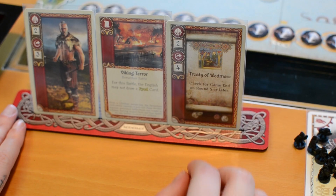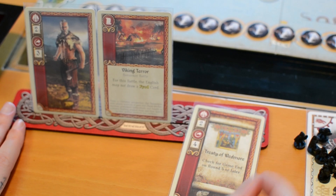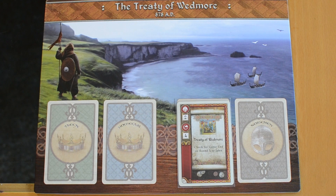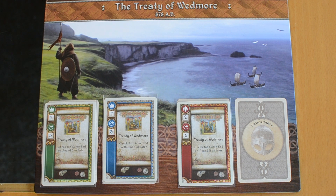The English side wins if at the end of any round there are none. Alternatively, the game can end with a treaty. Each faction has one treaty card they may play as a movement card and place face up. After round four, if one side has placed both their treaty cards, the game ends and the winner is determined by the number of Viking control markers placed at that time.